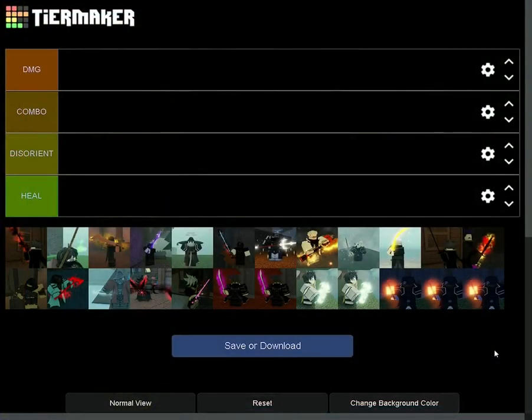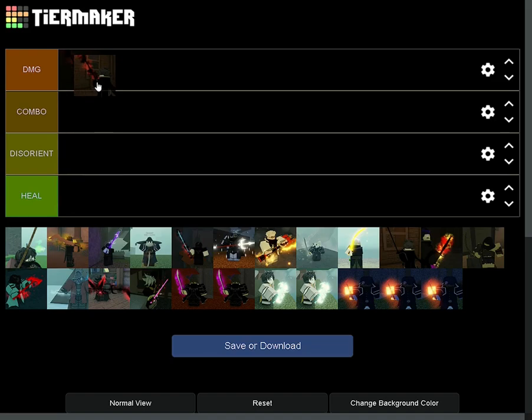Starting off with Grimm. Grimm is a damage booster because it'll only help you get damage. You could somewhat say it's a bit disorienting because when the Grimm procs it forces him to back away, but most players don't even care — they'll just fight the Grimm anyways. So Grimm is going to be in the damage section because it is only used to damage.